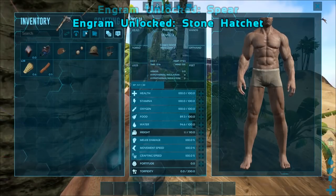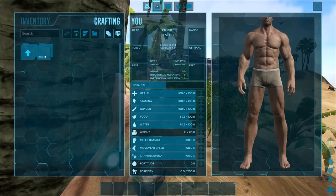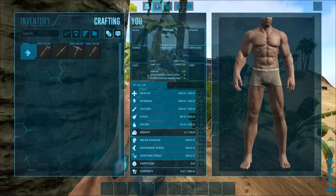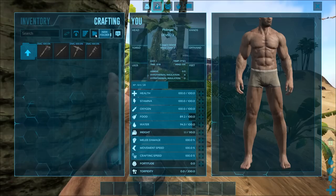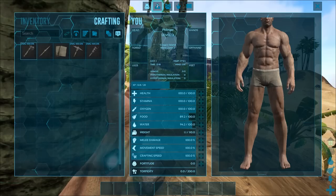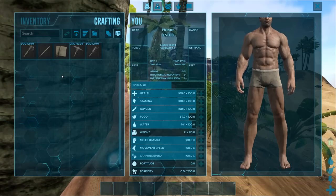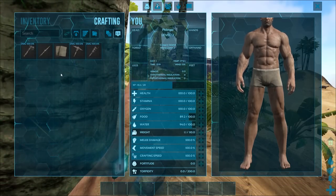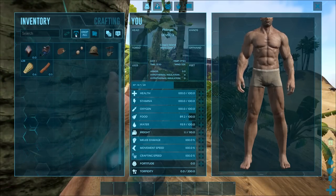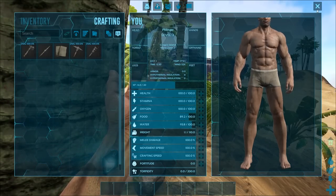We're going to open up our craftables — open your inventory and go to Crafting, then Weapons, Primitive, Melee. If you don't want folders, you can turn off folder view by clicking that, and all your engrams will be displayed together. I like that better at lower levels, but as you get higher level and have more to sift through, the folder option is pretty good. Now we just need stone, so we're going to go grab some.